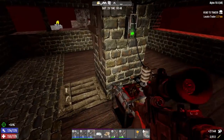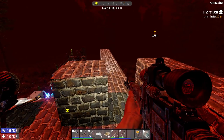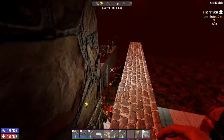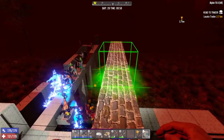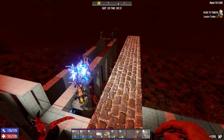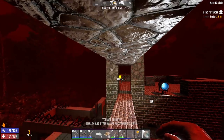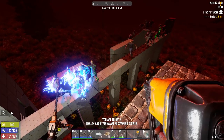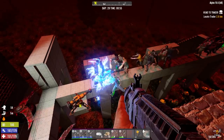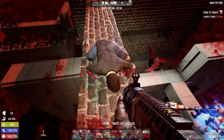I could probably do that right now — why not, might as well build. So a roof over this, going like this, build out from here. Let's see if they can get up here. Apparently I'm thirsty. Alright, there they are — can you guys get up here? They're jumping right through. That's not gonna work.